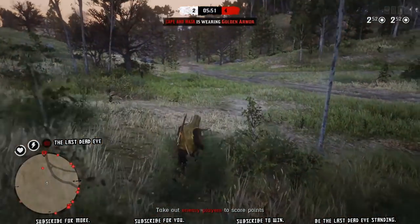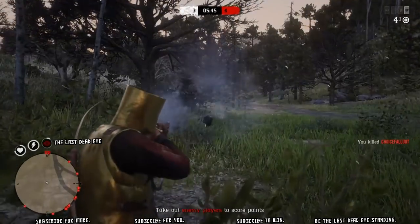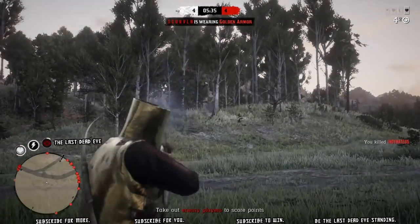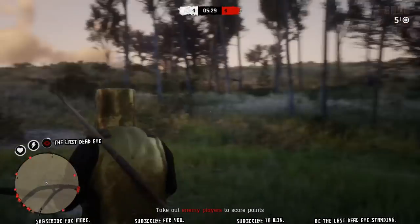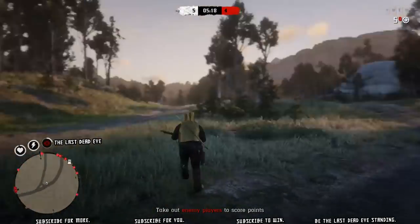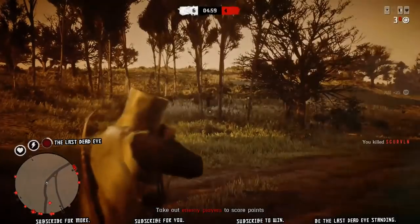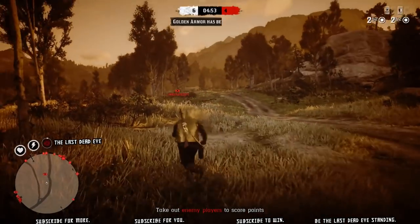The dead eye card Eye for an Eye requires you to do headshots, which a lot of times I don't focus on — especially right now I'm using explosive ammo. If I use explosive ammo on somebody and they have the card Never Without One and I shoot their hat, that's going to be a waste of an explosive round. I don't want to waste my explosive rounds because they're pretty much a guaranteed easy point, unless you shoot somebody too far away and don't get full damage. You do get a little bit of dead eye per kill, but if you get a headshot you get way more dead eye.